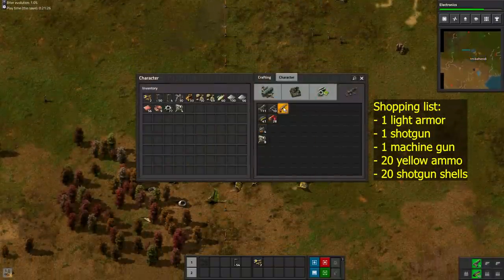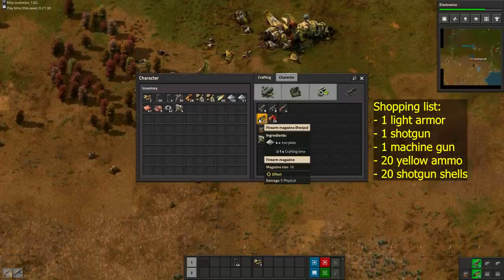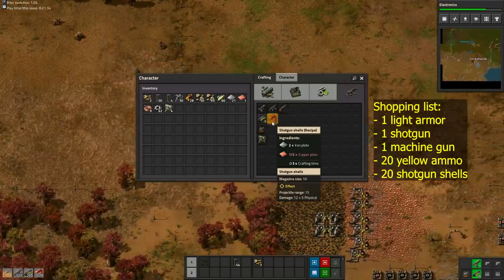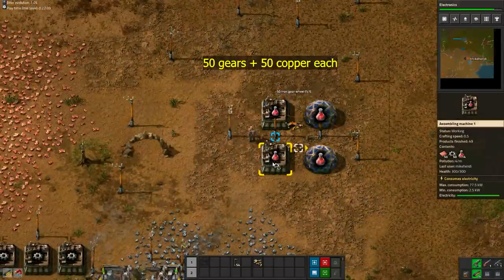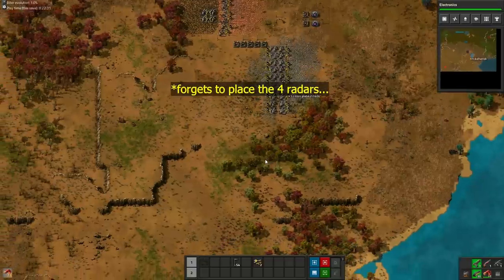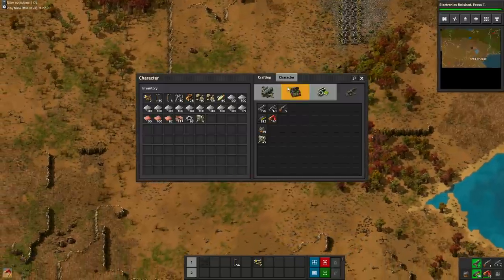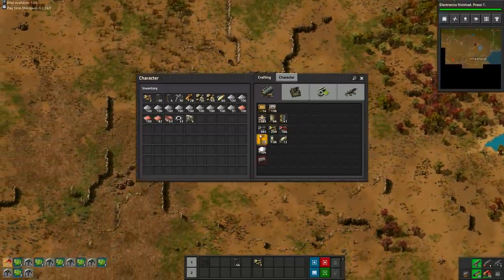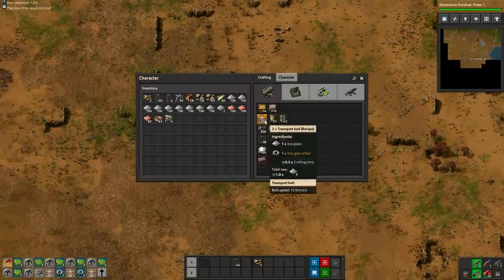Now we prepare for war. Craft an armor, some weapons and some ammunition. We want the base to keep producing while we're away, so as a final preparation, empty all furnaces and refill. And don't forget to place the 4 radars. While you're away, you can handcraft a lot of stuff and organize your hotbar. First, craft 6 miners, 20 burner inserters and a lot of belts, so we can automate coal delivery to the power plant upon returning.